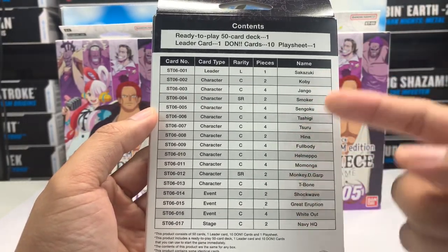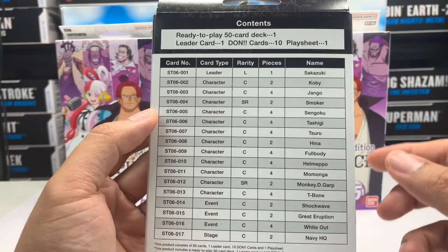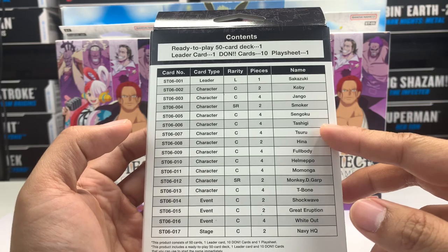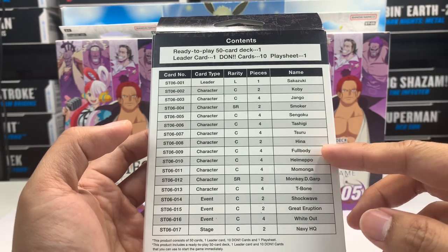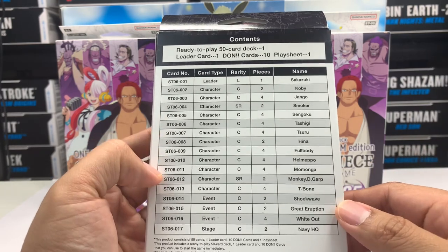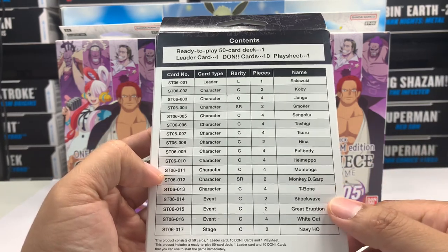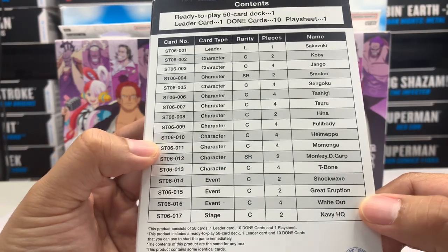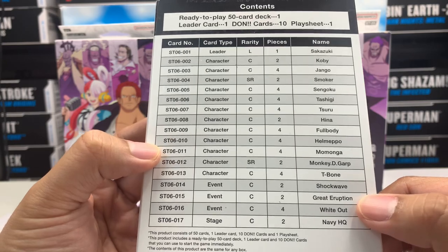It tells you here the characters that we're going to get: Sakazuki, Kobe, Django, Smoker, Sengoku, Tashigi, Tsuru, Hina, Full Body, Helmepo, Momonga, Monkey D. Garp, T-Bone, Shockwave, Great Eruption, Whiteout, and Navy Headquarters.